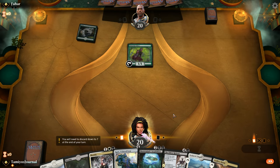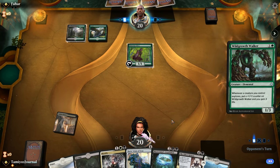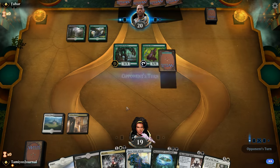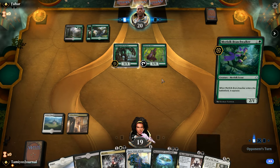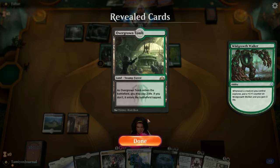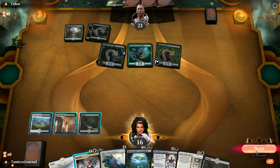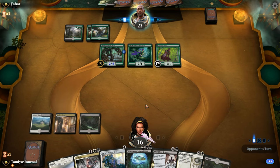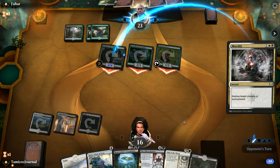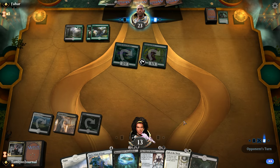Turn one Llanowar, so we just play a Godless Shrine tapped - no need to shock ourselves, no turn one plays. They play a Wild Growth Walker on two. My understanding of Sultai is they always have Wild Growth Walker on two and then a Jadelight Ranger on three - let's see if that's true. Just a Branchwalker, not too bad. That's fine, they're trying to force us to have a big removal spell, which is okay. We can always use Mastermind's Acquisition to go grab it if we need to. We're going to try and hit the Wild Growth Walker at this point - it's pretty dangerous.